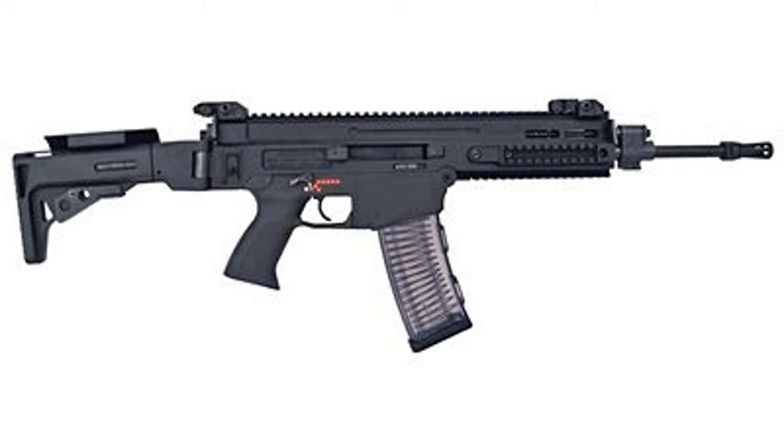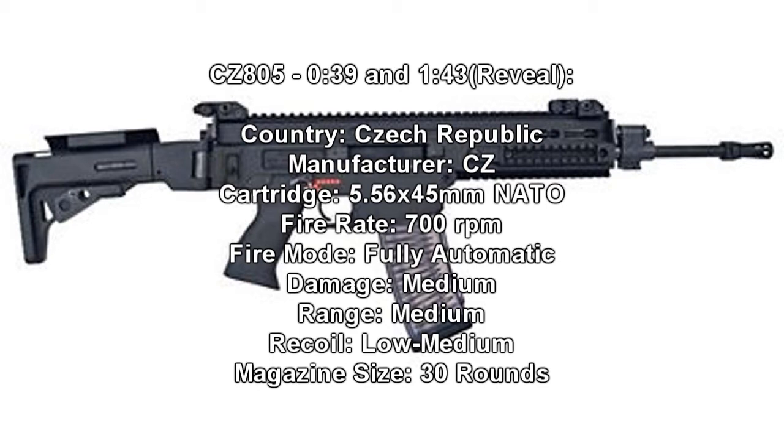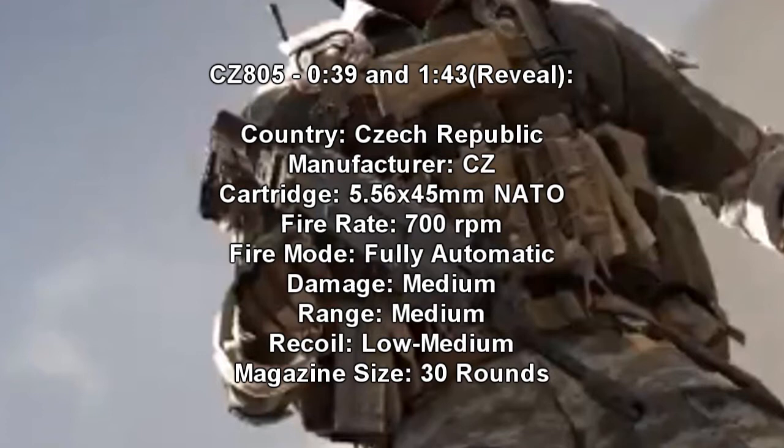The next gun is the CZ805. The country is Czech Republic. Manufacturer is CZ. It has a fire rate of 700 RPM, so a little bit slower than the Honey Badger. It's still fully automatic, so you'll be able to spray people down. The damage is medium, range is medium, recoil is low to medium, which sounds like a pretty accurate gun. The magazine is 30 rounds.